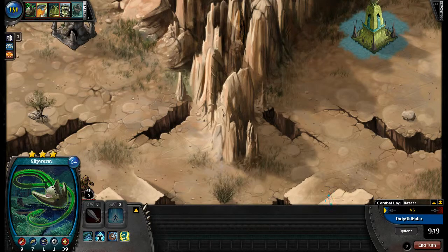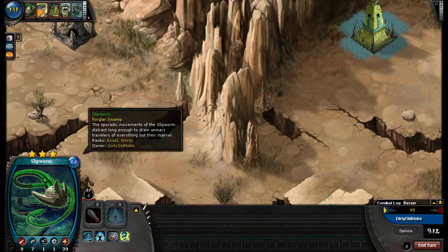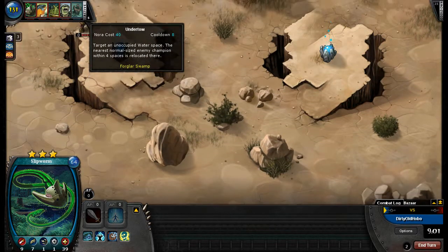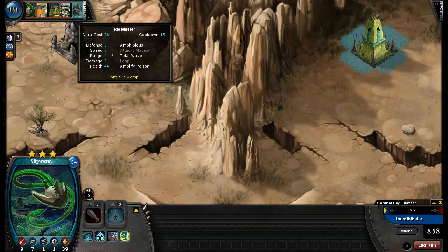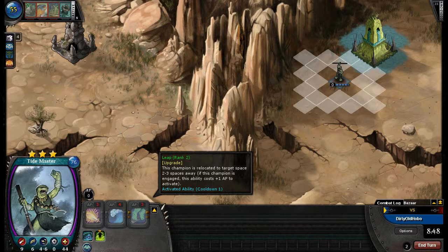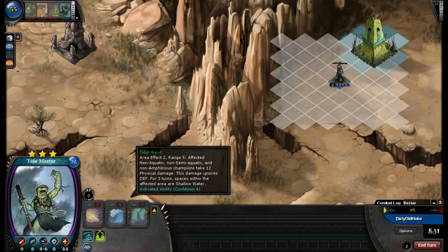What would I want? Slipworm is nice to start with. It just looks like it's flying because it floats in the air, but the target is an unoccupied water space — and guess what? There's no water space in this map, so that's useless. I suppose I'll get the Tidemaster, because he can leap. Granted, leap is utterly useless because it takes three ability points and he can only move a maximum of three spaces, but it allows him to leap out of combat — that's the point.